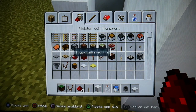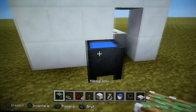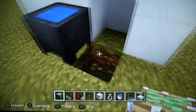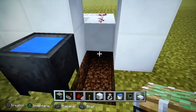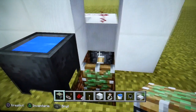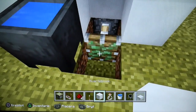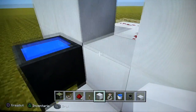Then you want to grab yourself a piston and break three blocks from the cauldron — one, two, and three. You want to place the piston on this block. Then you want to place your floor block like this and then you can cover this back up.